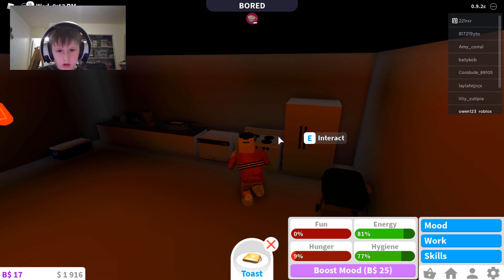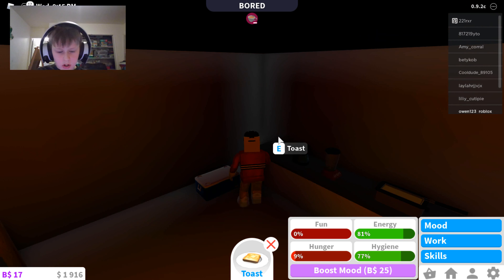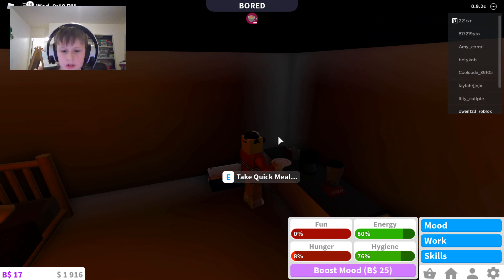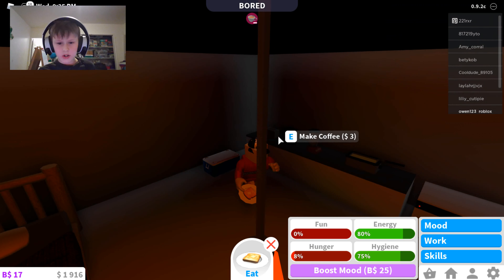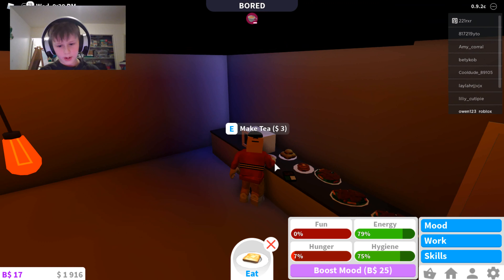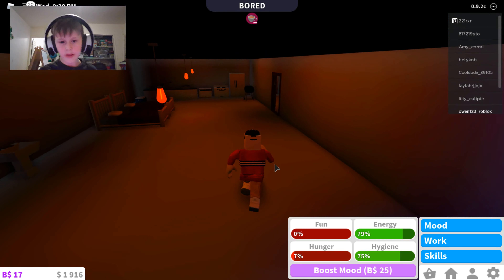Let's make some toast. You need a toaster for toast - put it in the toaster, wait for it to be done, and then we're good guys. Just cooking. Now you got yourself some toast. Let's place the toast there.